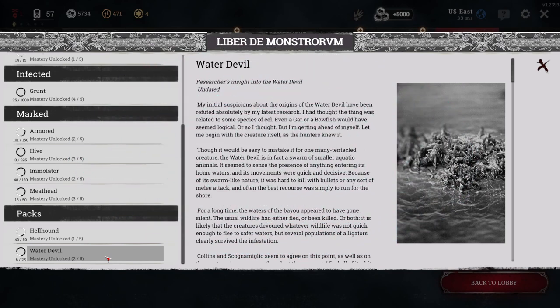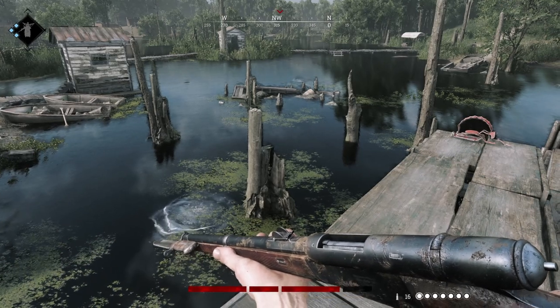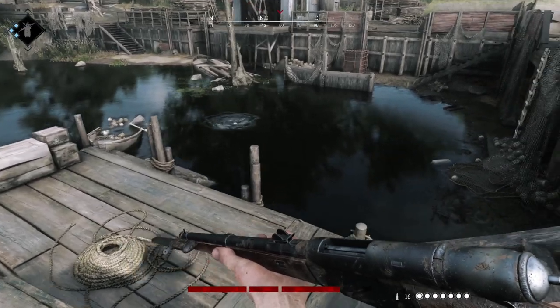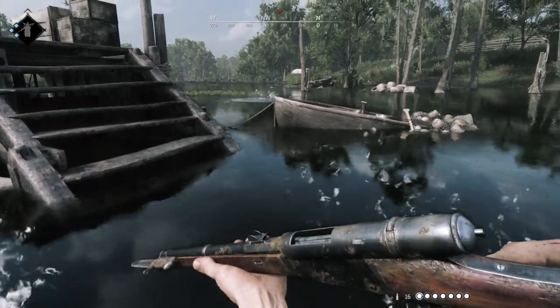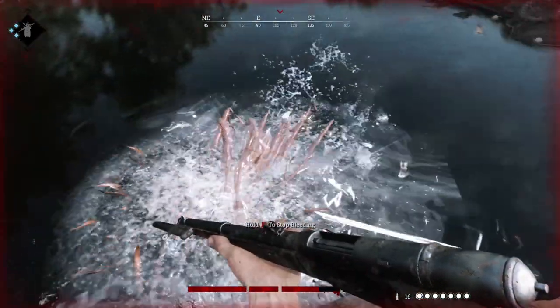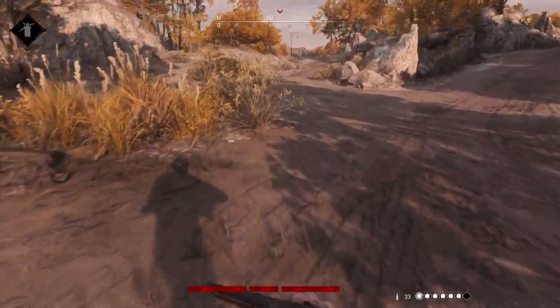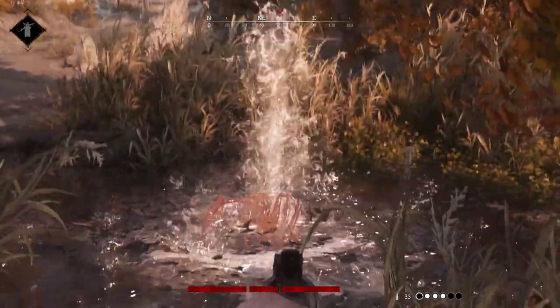Water devils are nasty aquatic creatures. They're usually making some gurgling noise in the distance, so you can be aware that they're in water you're about to cross. You can also see them by looking at the rippling water spots — if you see this, you know there are water devils in the water. As soon as you set foot in the water, they're going to start chasing you and applying heavy damage and bleed. It's important to be aware of them so you can cross the water safely. If you have a short crossing, you can often still make it across safe, but if you have a longer crossing, you can kill them.